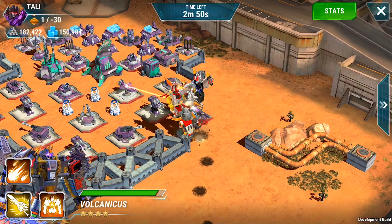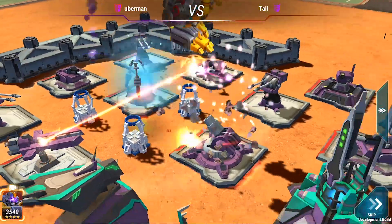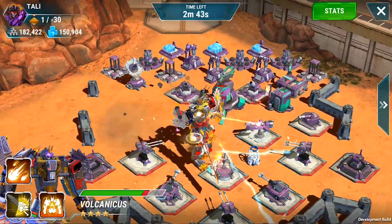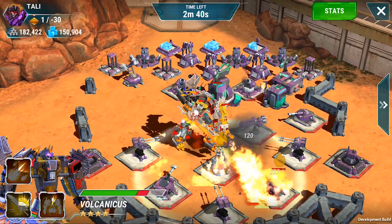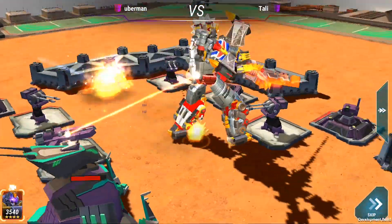The first ability is the Jump, which allows you to jump really far into the base and cause damage. You do want to do that because the health and damage of these new Combiners is quite high. You follow it up with a Flamethrower attack, dealing substantial damage in a large area around your Combiner. There's generally a fiery theme across all of these abilities.